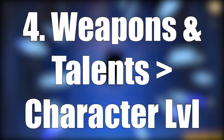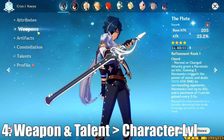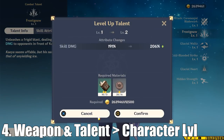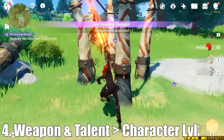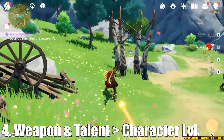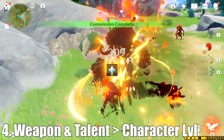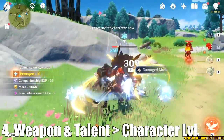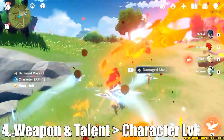Speaking of weapons, that brings us to tip number four: weapons and talents are significantly more important than your character's level and a proper artifact build. Your talent level is going to make significantly more of a difference than the set that you're actually running. An 18% attack bonus from Gladiator's set is not going to help your damage as much as leveling up one of your talents and getting 30% more damage on any skill. Your character's base attack barely means anything in comparison to the weapon that you give them — your total base attack is a combination of your weapon and your character's base attack, and that's what your artifacts scale off of. So level your weapon over your character if you have to make the choice, and don't forget to level up your talents.